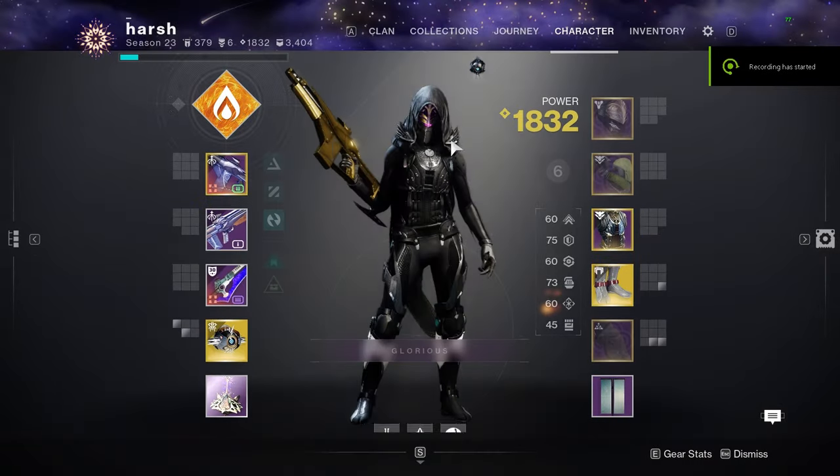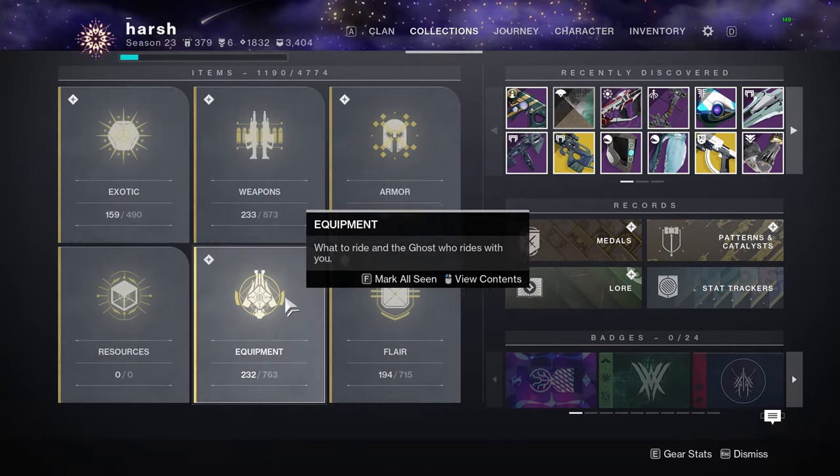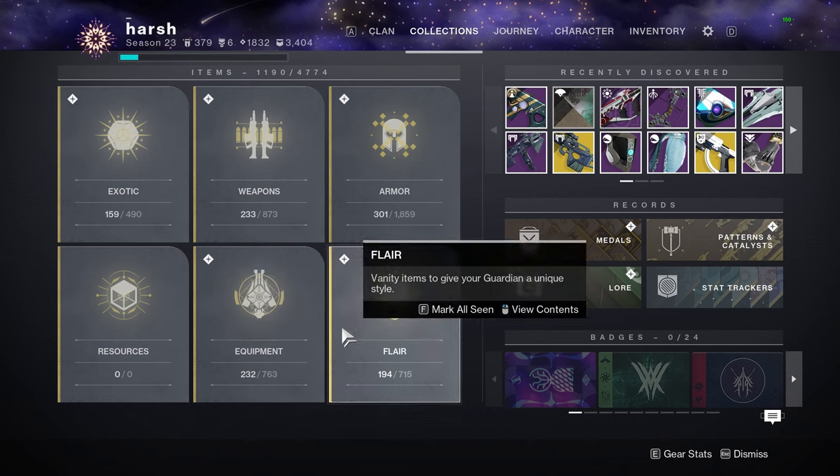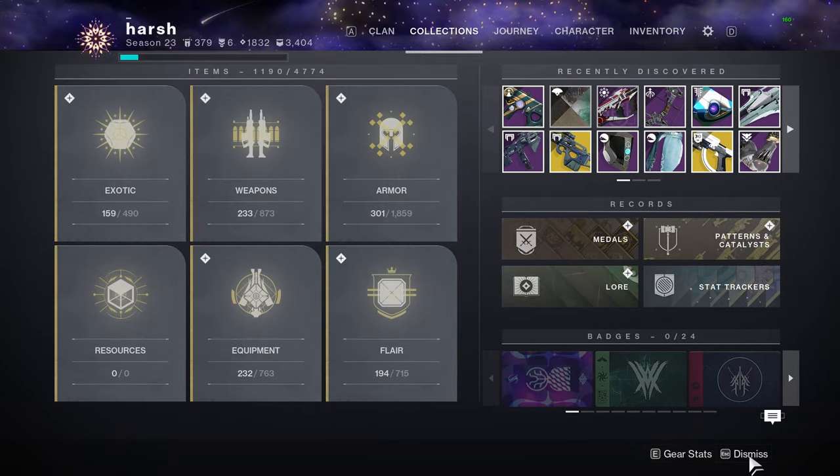What is going on guys — in today's video I'll show you how to get the new super black shader in Destiny 2. This shader was released literally today, but it's unobtainable for a decent amount of time. How do you get it? Well, it's kind of annoying and it's definitely a lot of grinding.